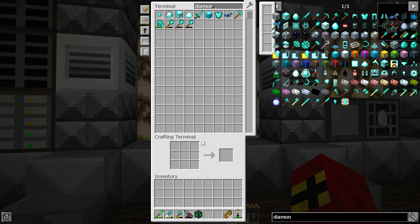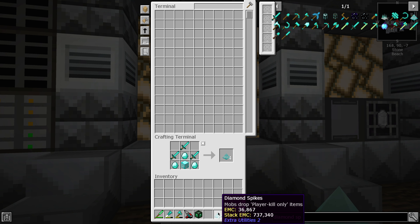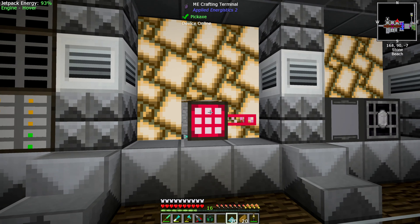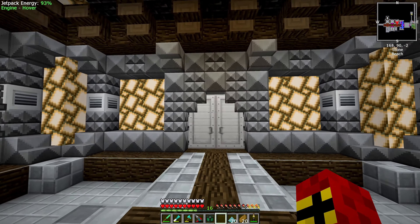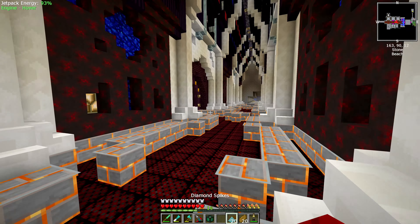I'm going to go with these diamond spikes, because they don't require power. We're going to need a grand total of 18 of these — so there's 20. These are going to drop experience orbs, and they're also going to count as player kills, so we'll get things like heads — things we would only get if we killed the mobs ourselves, as opposed to a machine killing them. That's one of the reasons I like to use these.